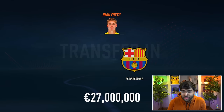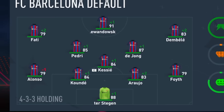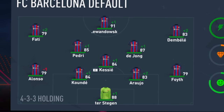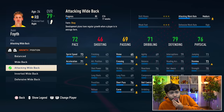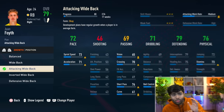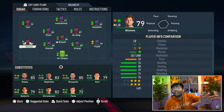Foyth is in the starting 11 and I'm putting him on a development plan — attacking wide backer — to try and get that pace up. With Jordi Alba sold, the only position we still need to improve this window is left back. Let me know who you think we should sign — we'll keep that transfer for next episode.